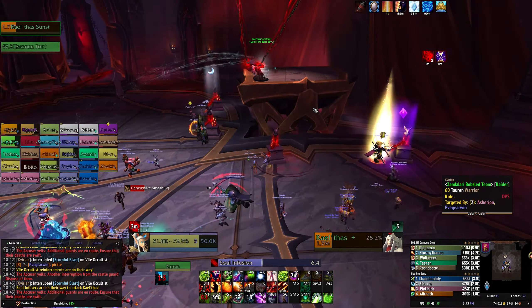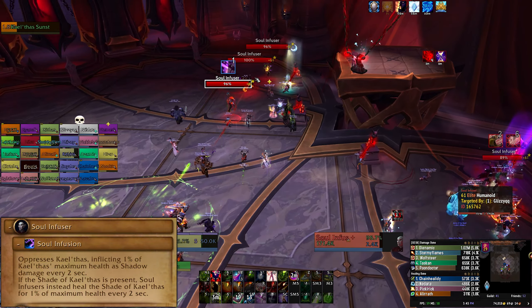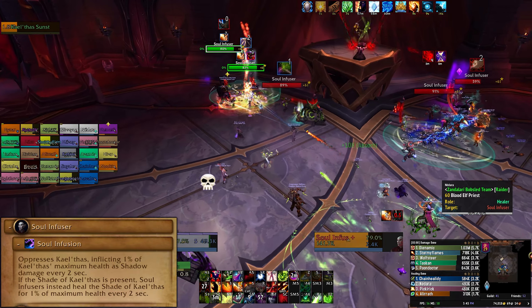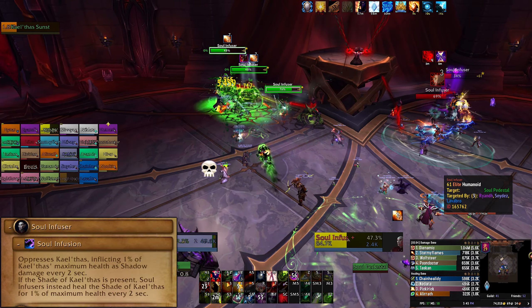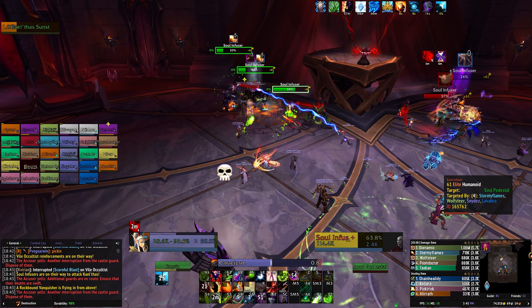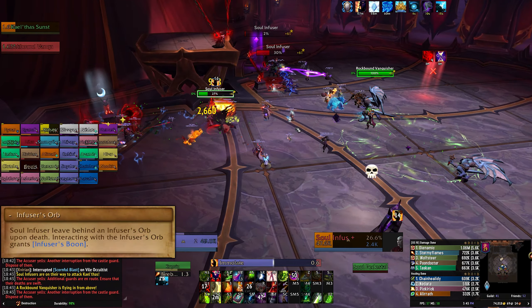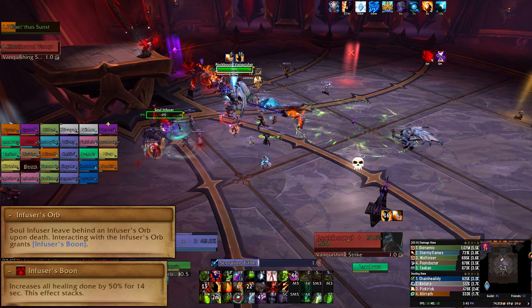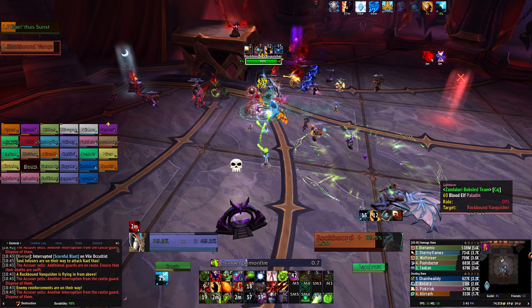The most important add is the Soul Infuser. These adds rush towards the pedestals and constantly drain Kael'thas' health. So stun them, slow them, root them, and nuke them down. You can't let these adds get to Kael'thas — they are your top priority at all times. When Soul Infusers die, they drop a big red orb. Interacting with the orb gives a 50% increased healing buff that stacks. Your healers should grab this orb to help keep everyone alive and to pump a bit of extra heals into Kael'thas.